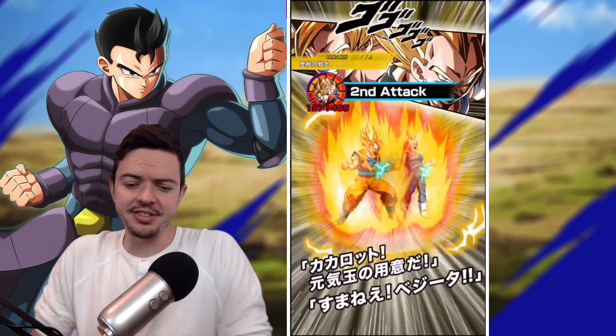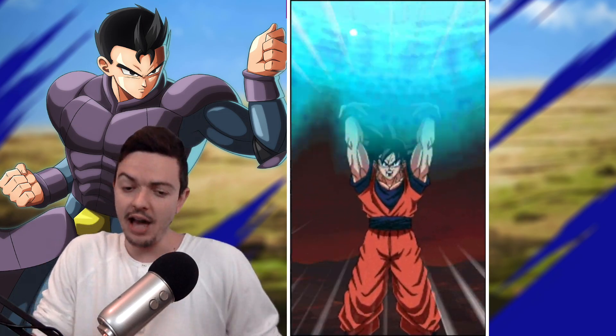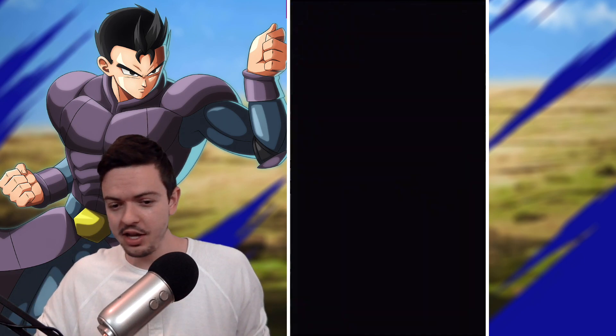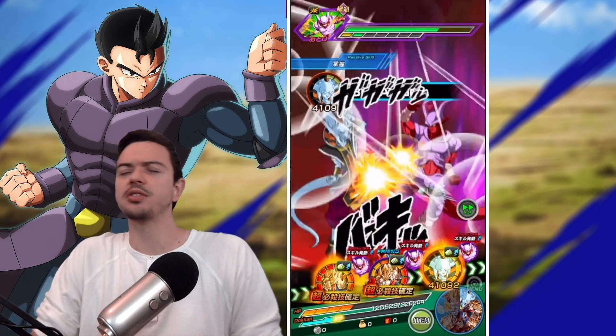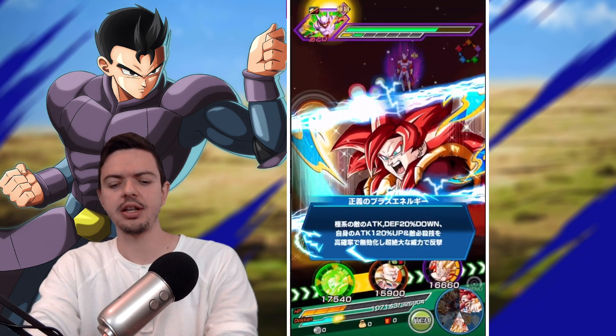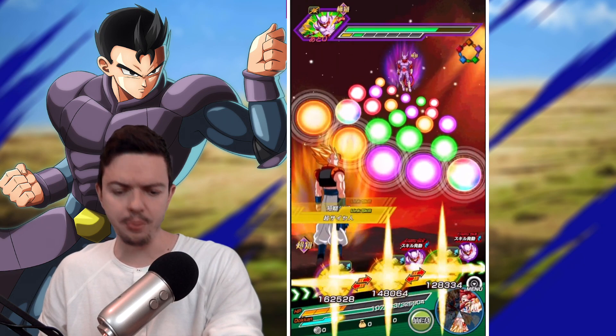As always, I ask this every single EZA video — what's the next EZA unit you want to see come out in the game? I've got to go with Strength Gogeta. Give me Strength Gogeta. If you're going to toss out Janimba, Strength Gogeta has to be next — it fits with the whole Broly movie coming out, even though it probably wouldn't happen this month because we just got Janimba and usually they kind of spread out their EZAs.